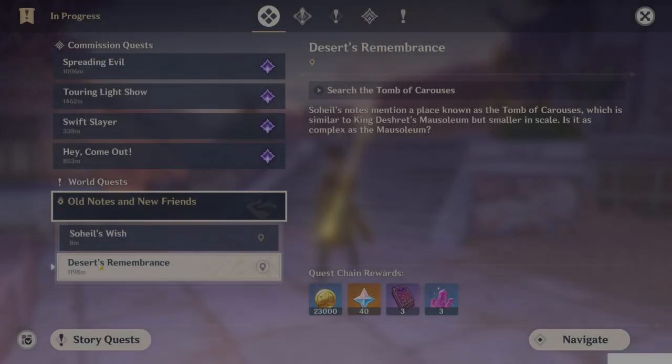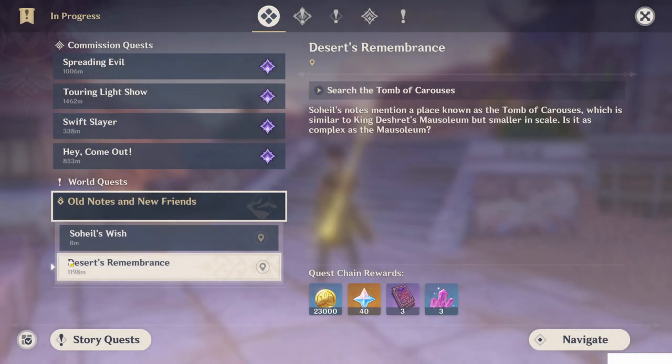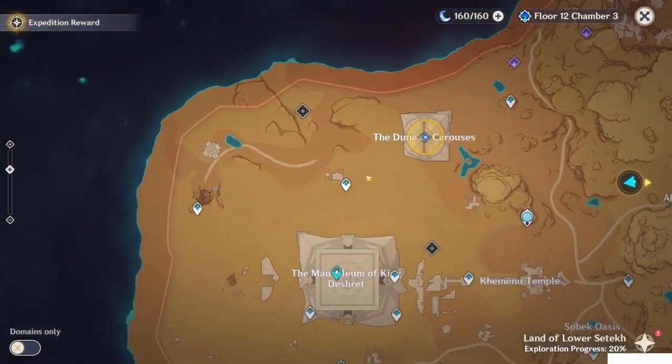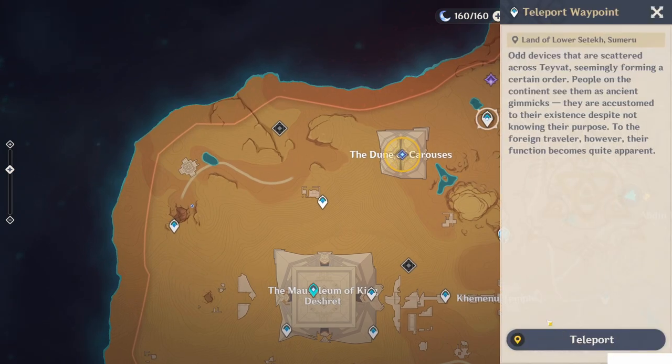Alright, let's clear the last part of the Solar Switch subquest, Desert Remembrance. So just navigate to it. This time we have to go to this place. Teleport to this teleport waypoint.